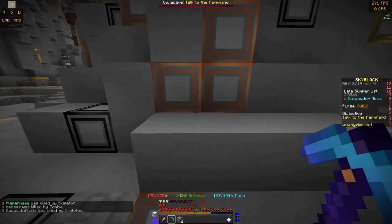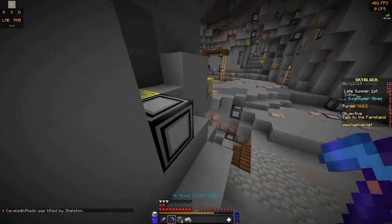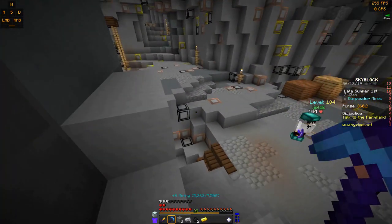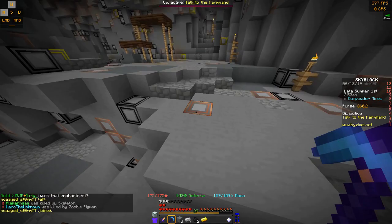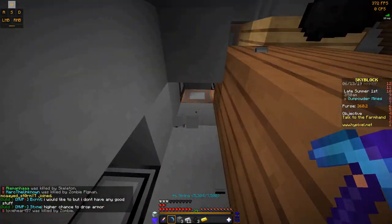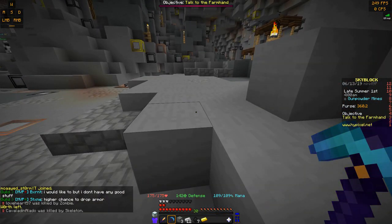So basically the way to unlock the minions is you just have to mine a certain resource. By mining enough iron, I'll eventually unlock the iron minion — which I already unlocked — and it doesn't take too long. They're basically like a collection quest, and the more you mine, you'll get rewards from it, and eventually one of the rewards will be the minion.